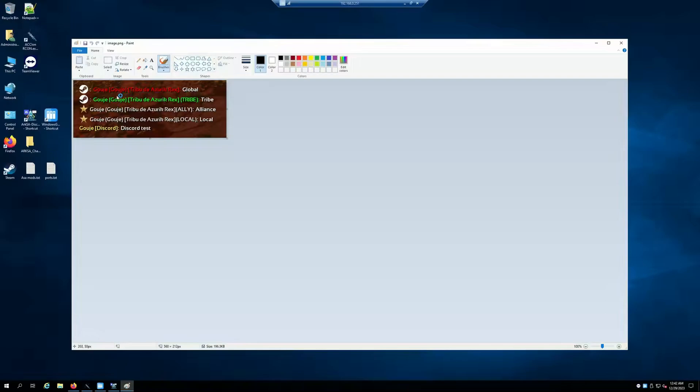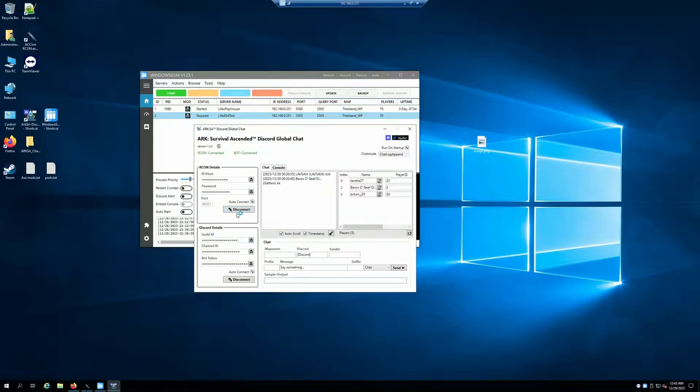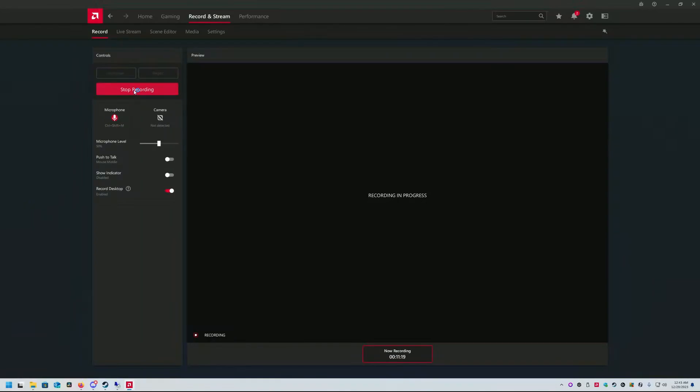It'll look something along these lines — this is another guy who posted his test on the server. When talking from server to Discord, it'll look something like that. You'll want to set that up, hit run on auto-startup, then hit connect. You can also set auto-connect so that next time you boot up it'll just connect automatically. I'm going to pause this recording real quick, and when we come back I'll be chatting from Discord to in-game and from in-game to Discord.